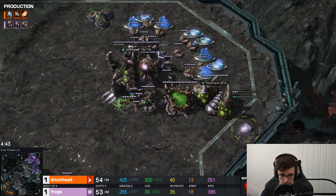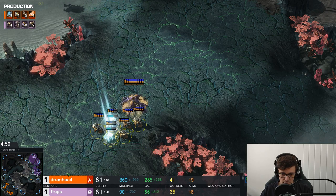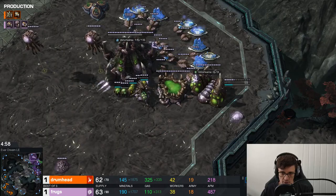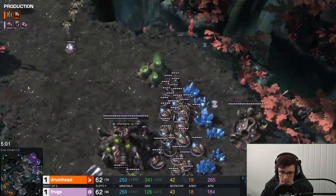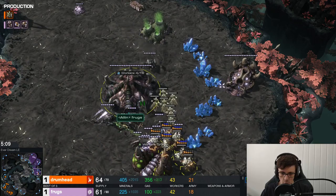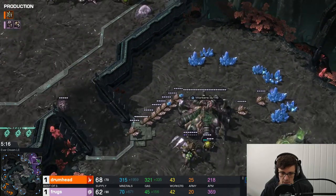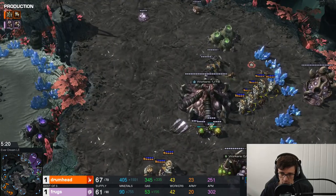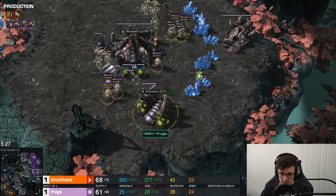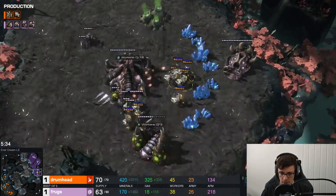Frogs has nice Overlord spread at key air positions for potential Nidus Worms. He's getting a second gas and going for Roaches, but also makes lots of Zerglings and goes for a Spire — a bold choice. The Glaive Adepts are hitting at a pretty early timing, almost as fast as you can get them out. Frogs has a Queen, some Roaches, and Zerglings, and pulls all his drones back to defend. With Roaches DPSing the Adepts down, he gets a few kills, but he's frantically splitting between two bases. He's down to 38 workers, and Drumhead is taking his own third base.